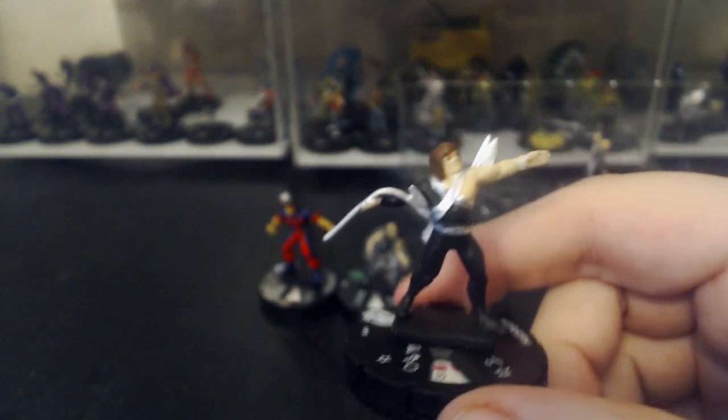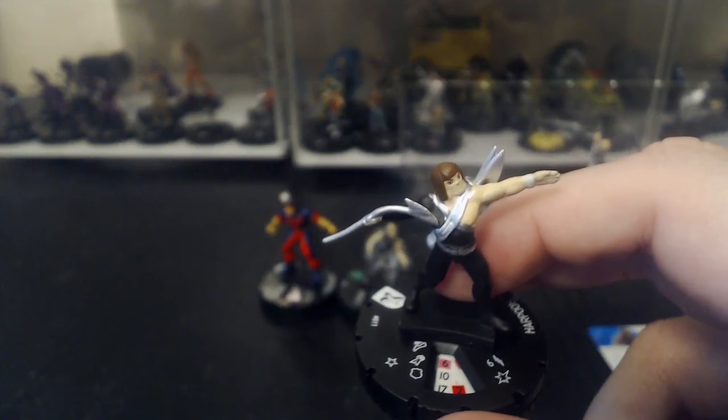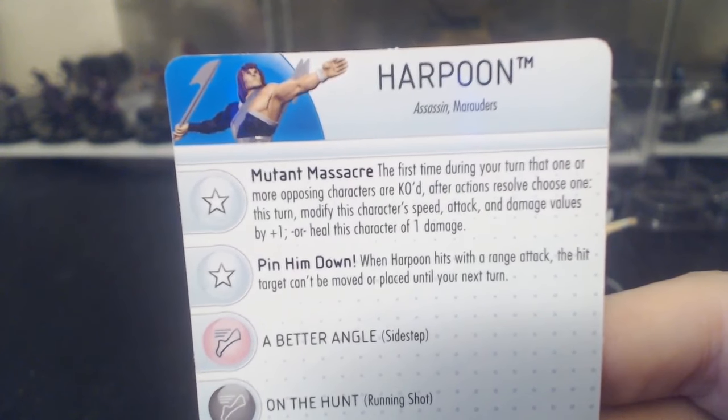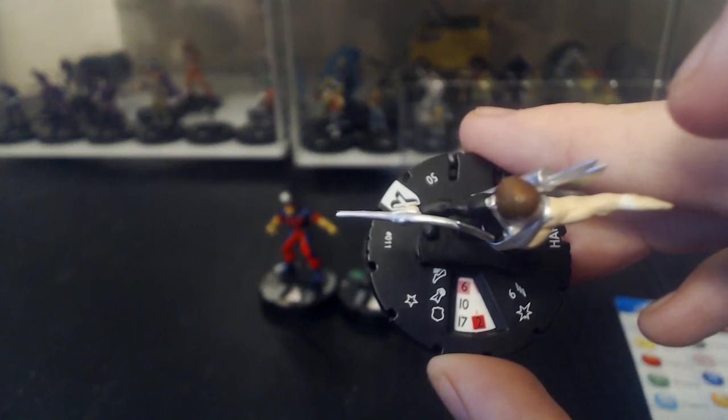Here's Harpoon — both sides of the harpoon, that's just depressing. I don't really like all the Marauders in this set because I wanted to see more X-Men. His ability is 'Pin Him Down' — when Harpoon hits with a ranged attack, the hit target can't be moved or placed until your next turn. He has six range, sidestep, and ranged combat expert. He's not bad for 50 points — I may have to try him out.